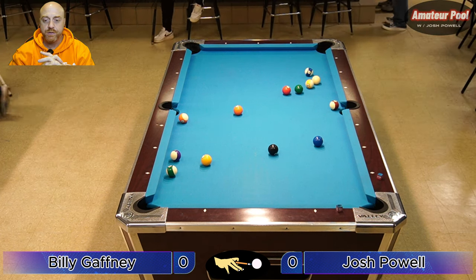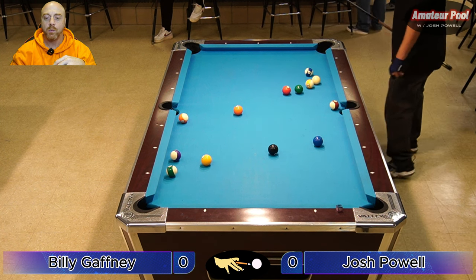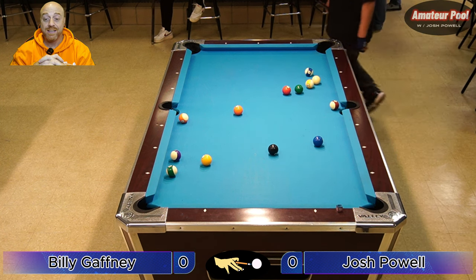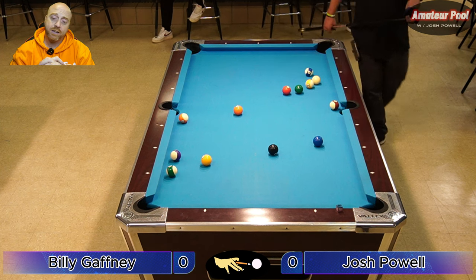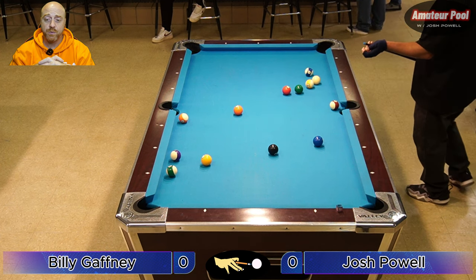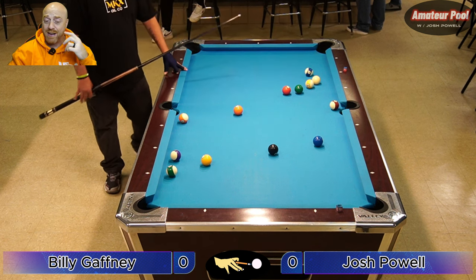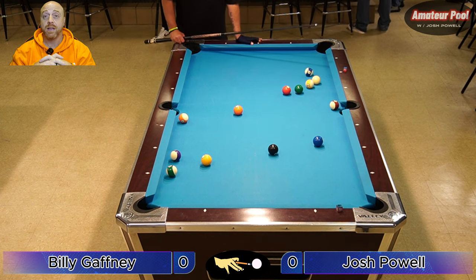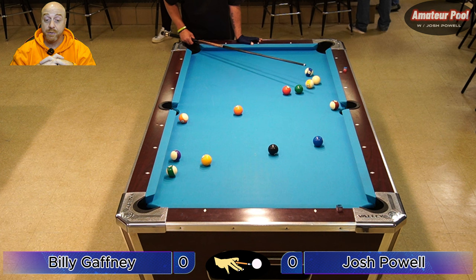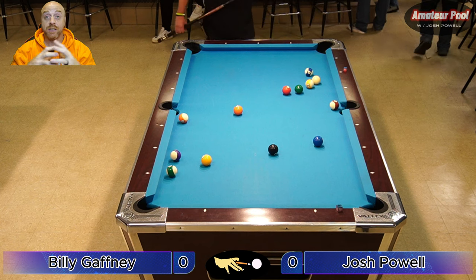He's hooked pretty good. He could kick one rail off the long rail to our right and try to hit the five ball — he could actually try to make it if he wants. Or he could kick off the other rail and just hit the two, three, or six. I'd go for that five ball, because with my 13 sitting there that side pocket is going to play a lot bigger. He could miss and the five might still hit the 13 and go in.